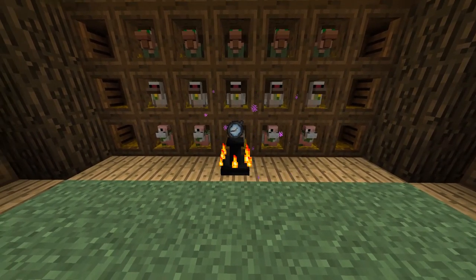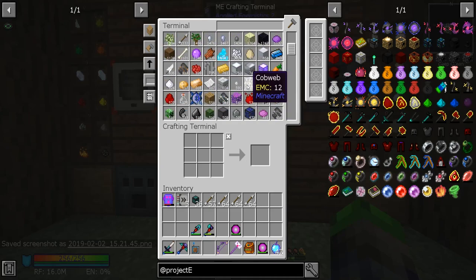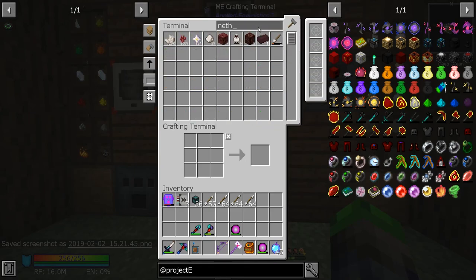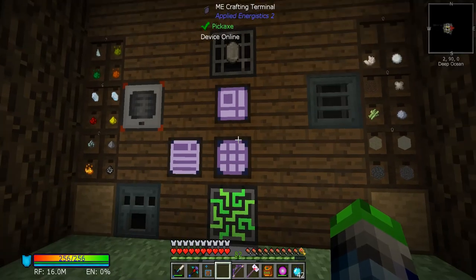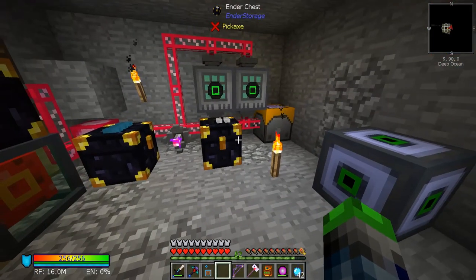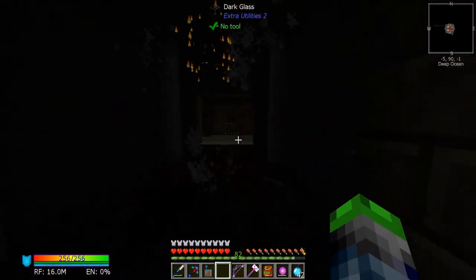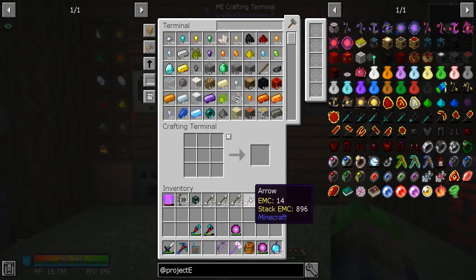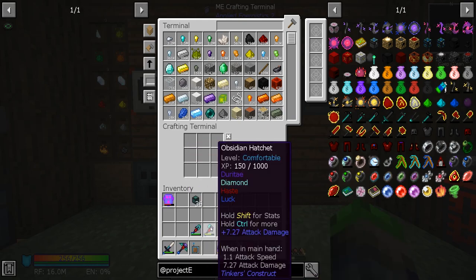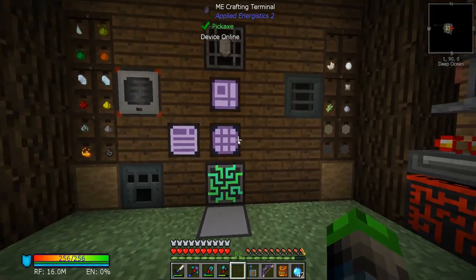We're going to screenshot that because this is our entryway into EMC. I haven't done a whole lot off-camera, being 100% honest, since this is right after the previous episode. We do have quite a few nether stars because the farm is running very proficiently. We can check the status — we have a bunch, but we're out of wither skull heads. The farm is taking them out whenever they spawn in.